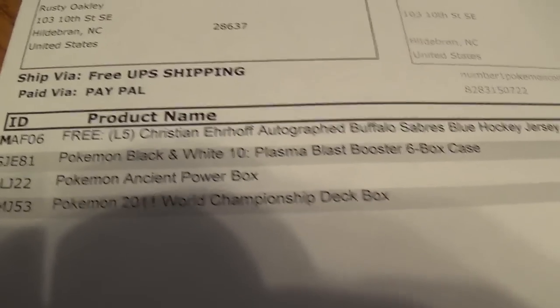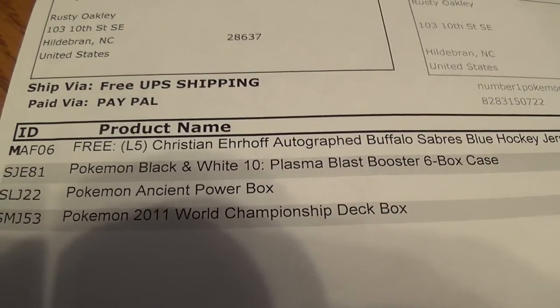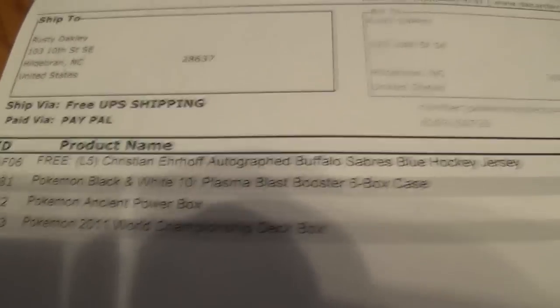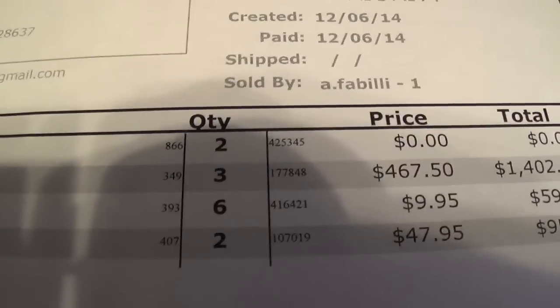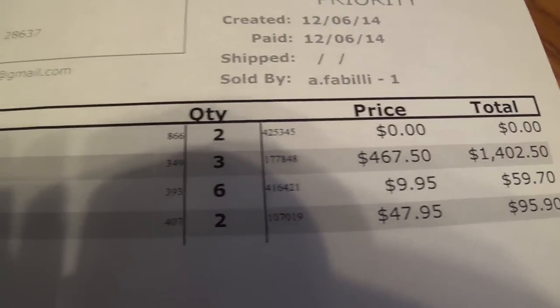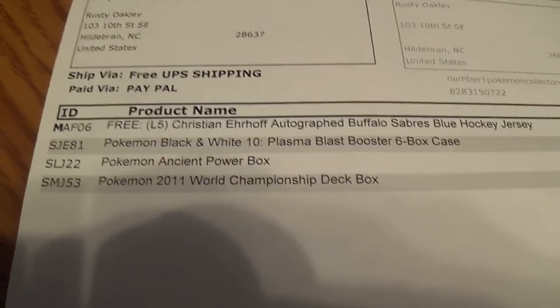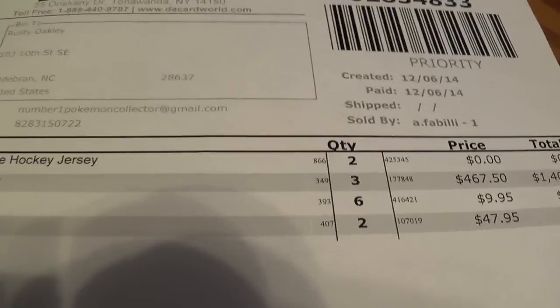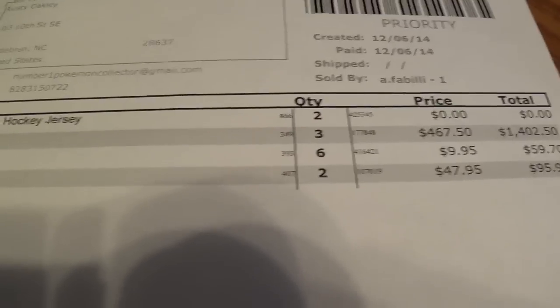I want to give a shoutout to them because they've been really prompt about everything. I got some free Christian Ayerhoff jerseys, and the jerseys are definitely authentic and autographed — I got two of them for free with my order. I got plasma blast cases — you can see the price, $467.50, which if any of you buy booster box cases, you know that's really cheap. The ancient power boxes, I'm pretty sure everywhere else has them for like $12 or more, and at Walmart they're even more than that. They were $9.95.